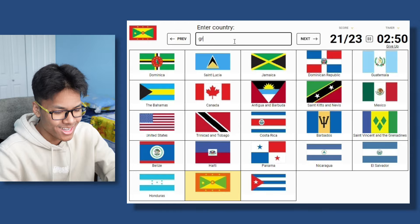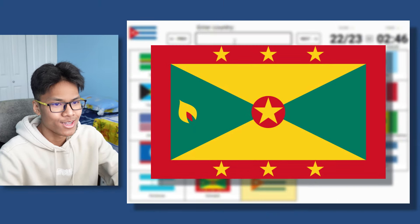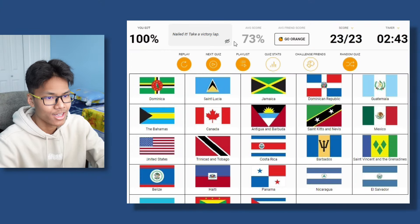This one is Granada. Granada sounds like grenade, and this flag looks like a grenade animation. And this is Cuba, which has a star in it. And there we go.